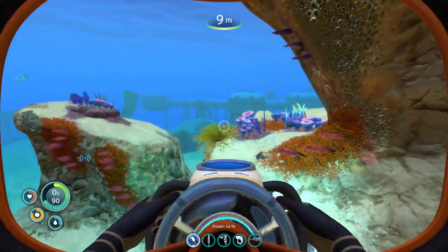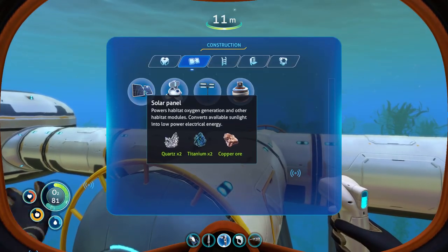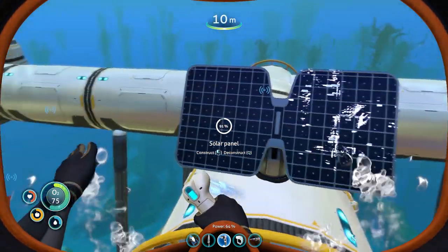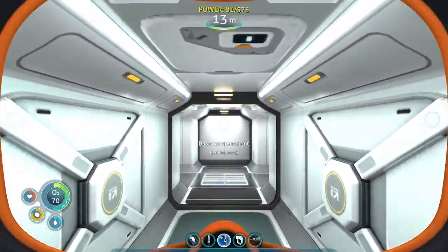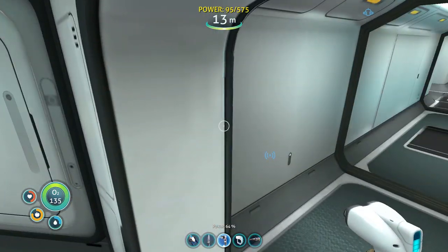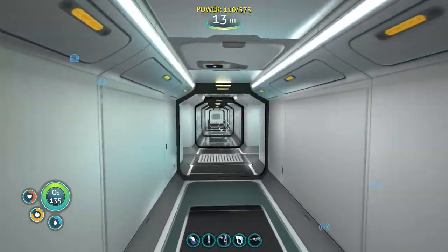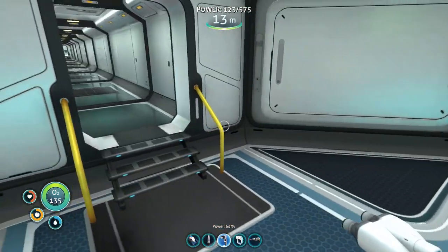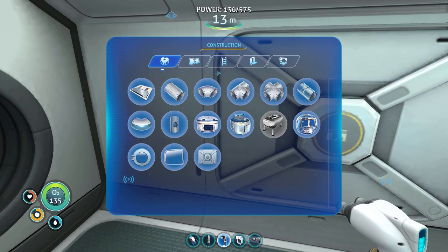I'm definitely going to put in one solar panel up here on the entrance — I probably won't build too much else here, this is just to keep it running in case the bioreactor runs out. Welcome aboard, captain! So we're doing good — we have a bioreactor, a multi-purpose room as a living area, and down that way another multi-purpose room that I'm going to connect to the floor beneath and turn into something super cool. I need to put ladders in for that, but first let's install some storage.